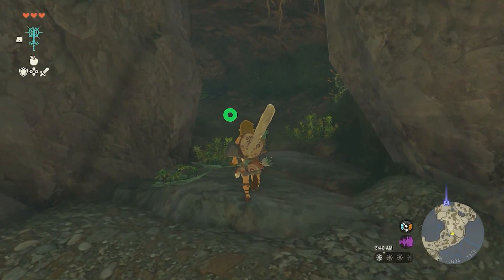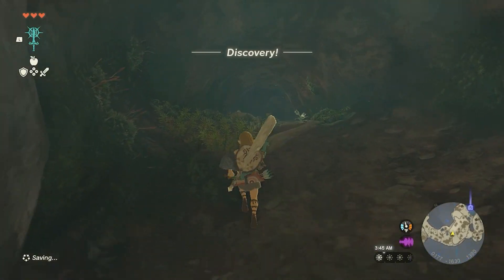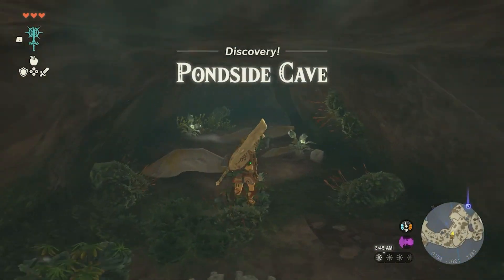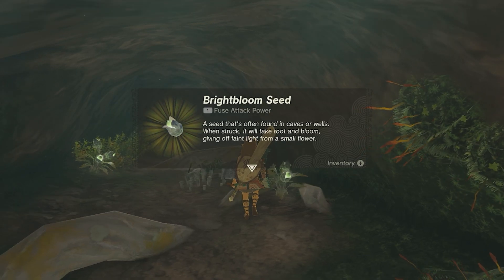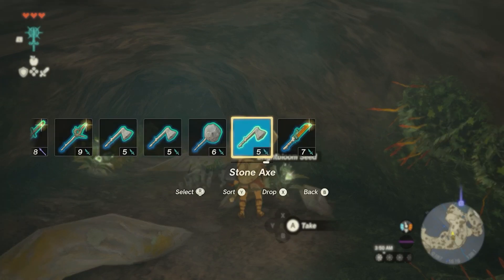I wonder if we can create a helicopter of some kind. Bright bloom seed — a seed often used in caves or wells. When struck it will take root and bloom. Oh, so hold on — that means...